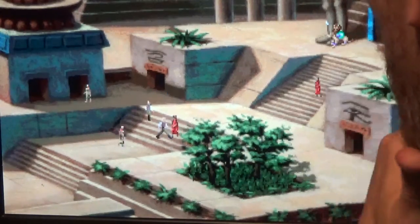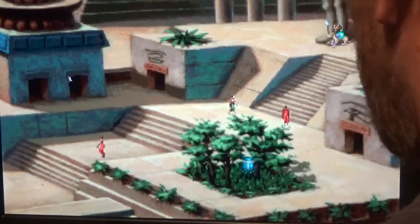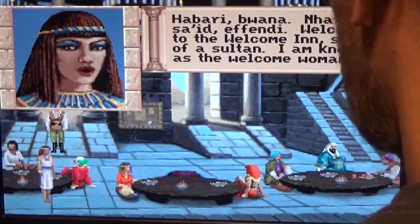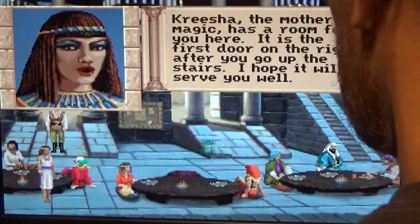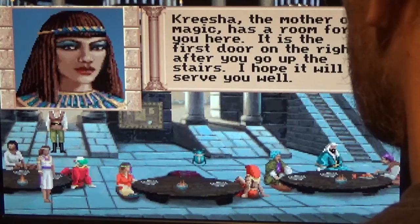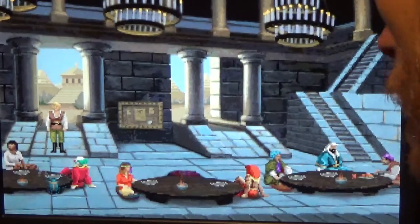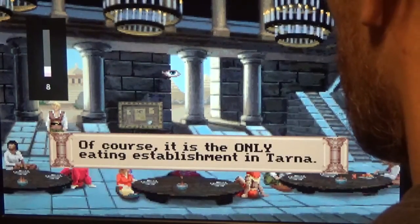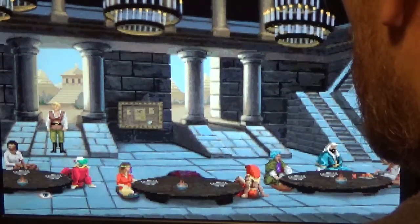That's the inn. Kresha said she set a room for us, so let's check it out. 'Habari buana, narak saeed offendi — welcome to the Welcome Inn, son of a sultan. I am known as the Welcome Woman. Kresha, the mother of magic, has a room for you — it is the first door on the right after you go up the stairs.' You are in Tarna's finest eating establishment — of course it is the only eating establishment in Tarna. It also has rooms for rent upstairs.